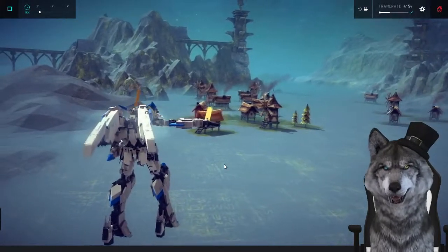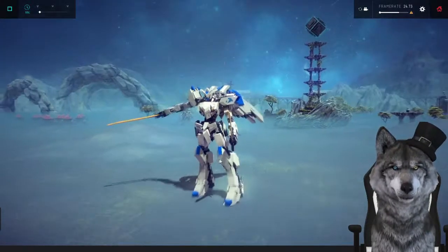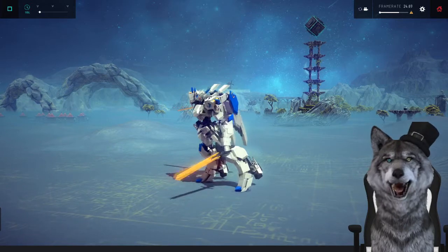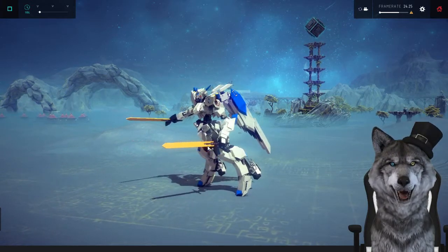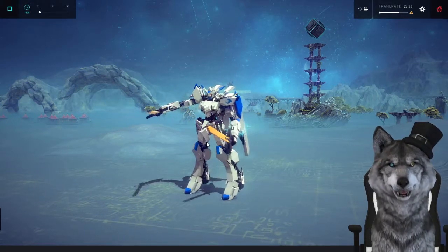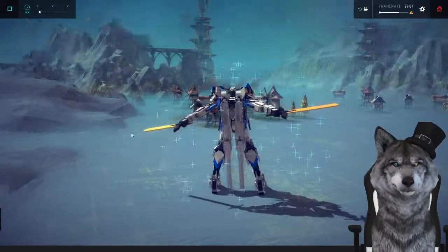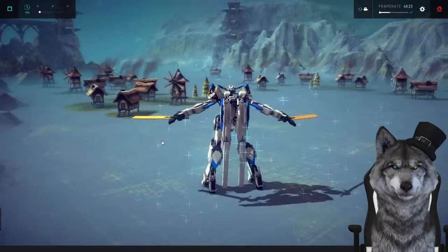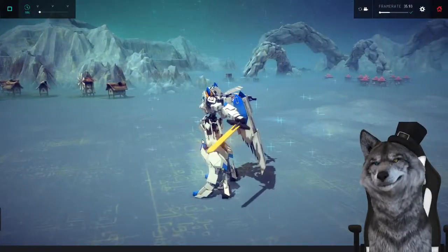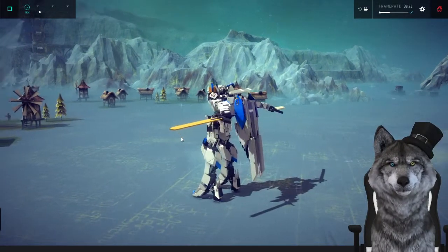We also have J — maybe a swinging attack, I'm not really sure. Let's get out of that mode and press all the other stuff. J again — I think that is just a swing. We also have R — something went off. I don't know what it is, but it's pretty.